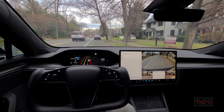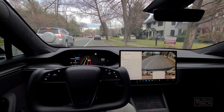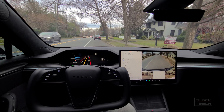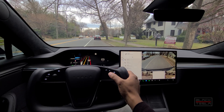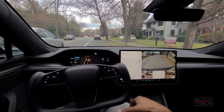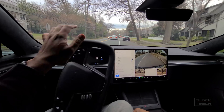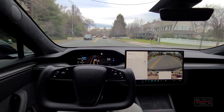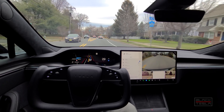We've got FSD beta 10.8 loaded up with the chill profile for autopilot, comfort suspension, and sport mode. Everything else is pretty straightforward. We've got a destination entered and I'm going to activate FSD now. It pulled out pretty aggressively with no turn signal — not good — but I'll give it more leeway this time and let it do its thing.